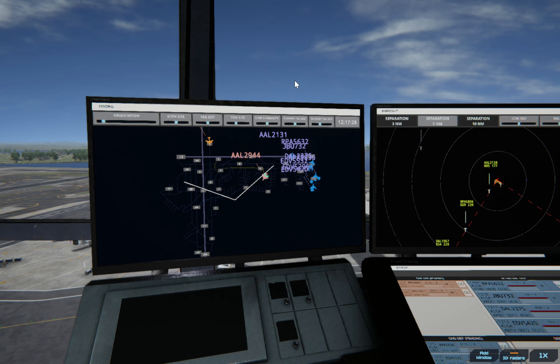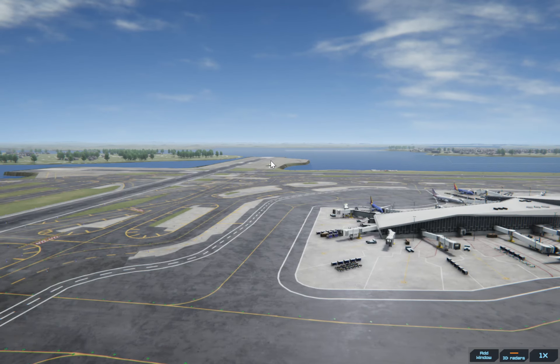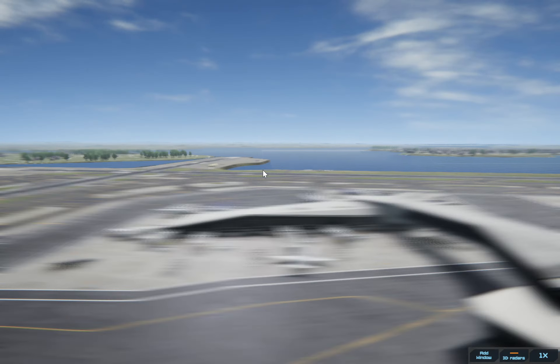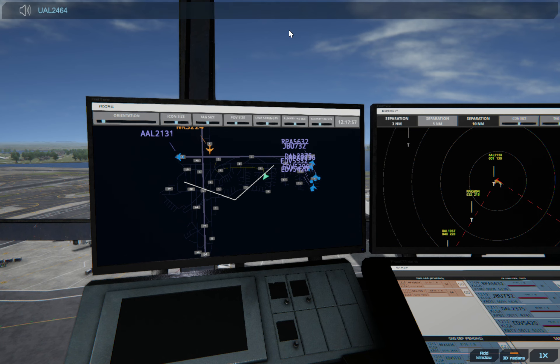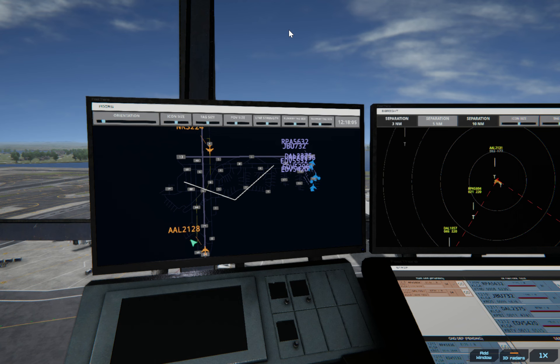This one over here is going to hold off — you can see it's holding off because this one is right there taking off. This one's about to land. Once it's passed, I'm going to give this one permission to cross. I'll give it a couple of seconds and then take care of that. Spirit Wings 224, cross runway 31. And perfect, this one's landing — I can give this one takeoff clearance in about ten seconds.